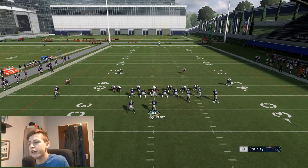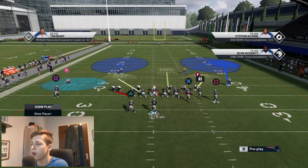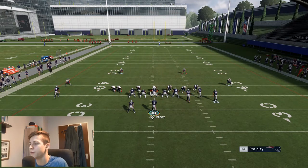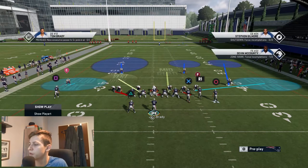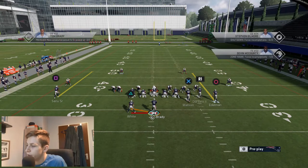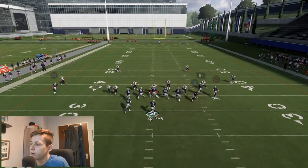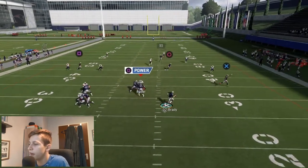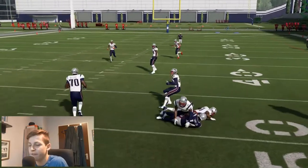In case the corner route doesn't get open — one common adjustment people like to make is put the outside CB in a quarter, probably an inside quarter, kind of like a Cover 6 type look. Against Cover 6, I would always make sure to read whether the flat is open. In that case, I would throw the flat or the in route — both of them work just fine.